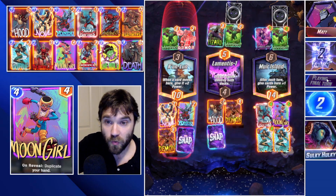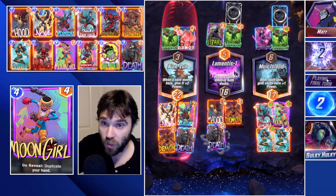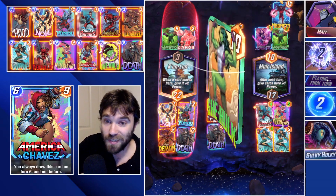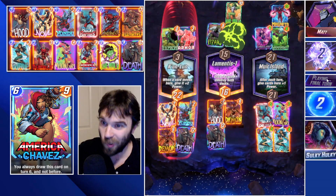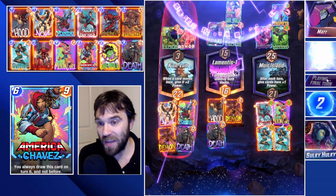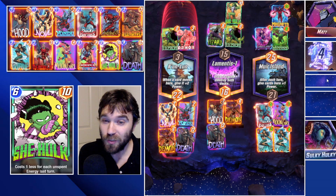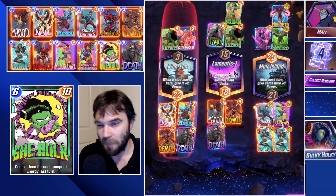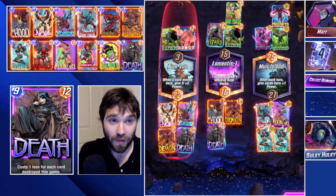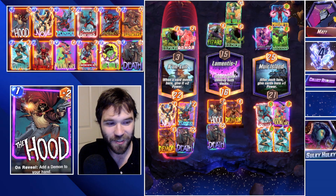They drop two cards — one in Weirdworld, one in Lamentis. They drop She-Hulk mid. We're actually going to tie in Weirdworld because we have one additional card. We win Lamentis-1. Oh no — the real Mysterio was in Weirdworld, so we do lose Weirdworld. We win the far left heavily and we win Lamentis-1 by one. That was much closer than it needed to be — glad Matt stayed for that one.